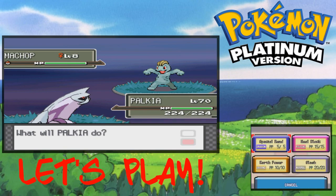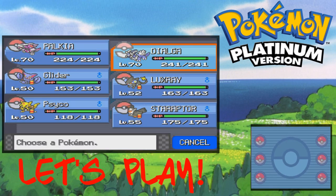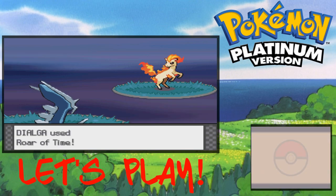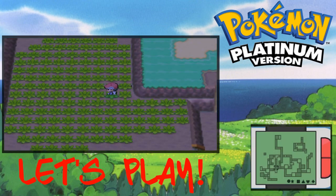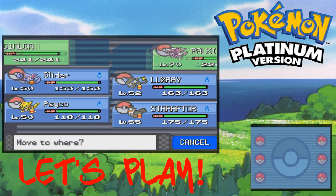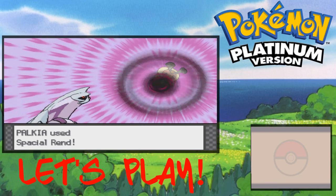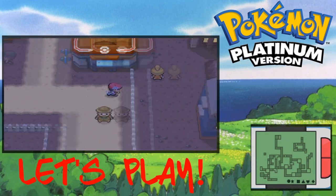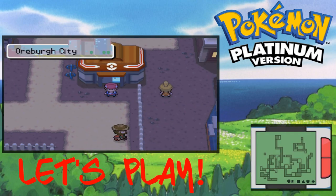I feel bad for that level 8 Machop because he's about to get hit by Spatial Rend — it digs through space and annihilates. Now let's show you what Dialga's powerful move looks like. I'm sorry for your loss — this is what Roar of Time looks like. It does a lot of damage. Hopefully this video helped you guys out on acquiring Dialga and Palkia. If you enjoyed this video please be sure to leave a like — thank you guys so much for watching, see you on the next one, peace.